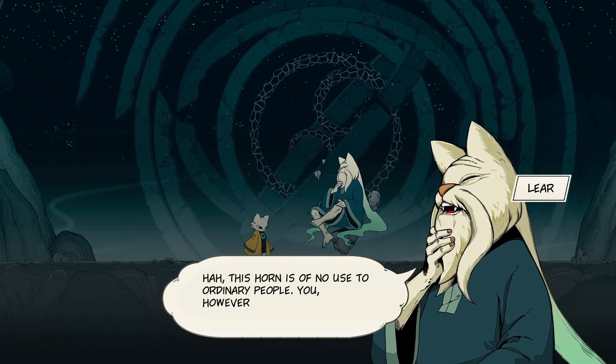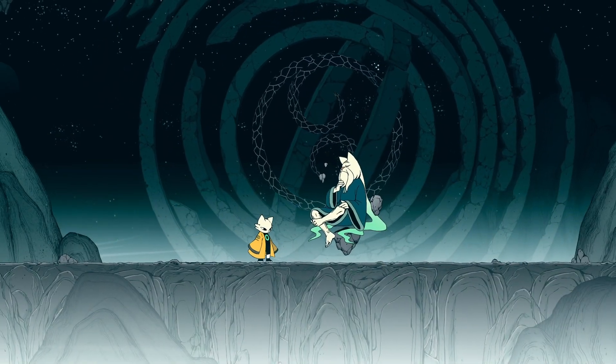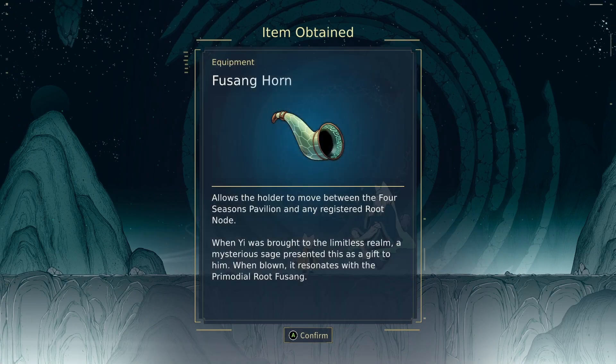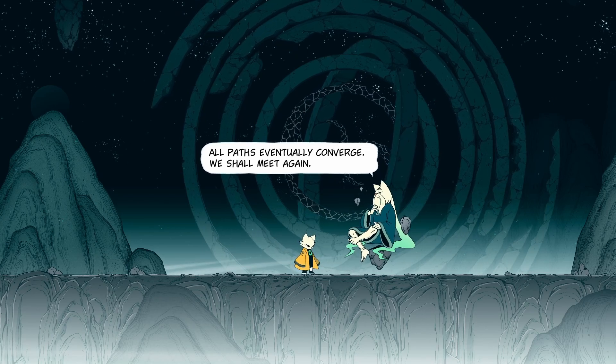This horn is of no use to ordinary people. You, however, are different — please accept it. Fusang Horn allows the holder to move between the Four Seasons Pavilion and any registered root node. When Yi was brought to a Limitless Realm, a mysterious sage presented this as a gift to him. When blown, it resonates with the primordial root Fusang — I don't know if that's a typo. All paths eventually converge. We shall meet again.